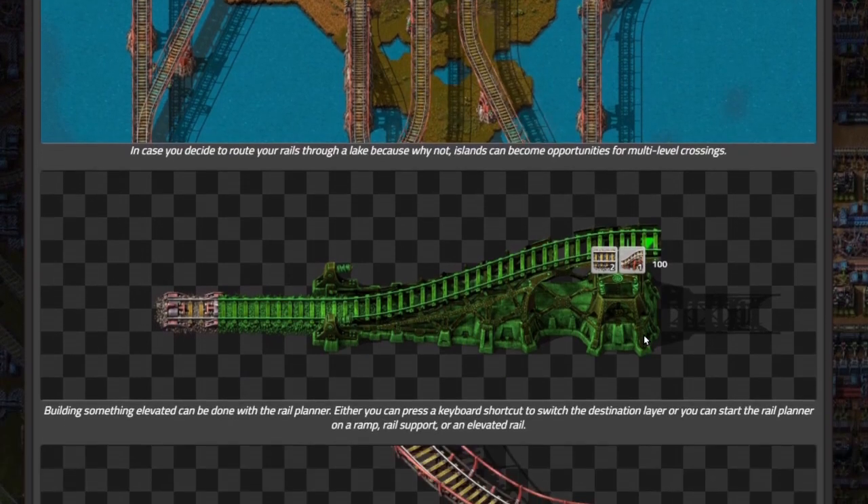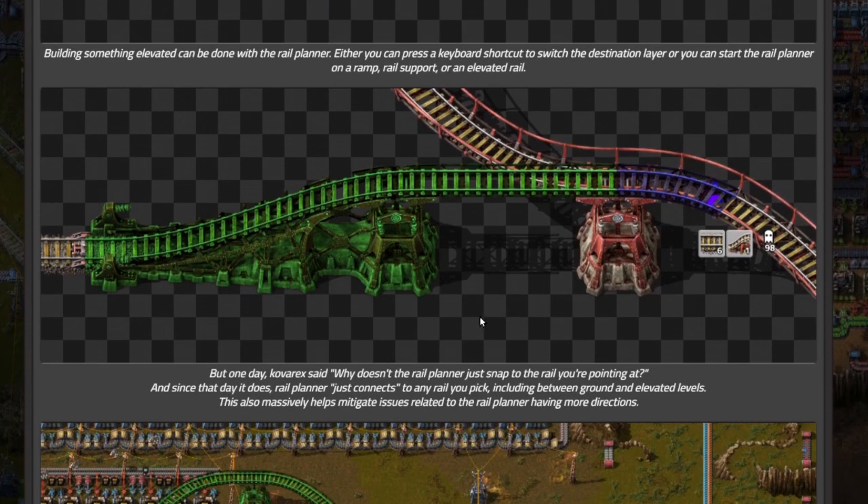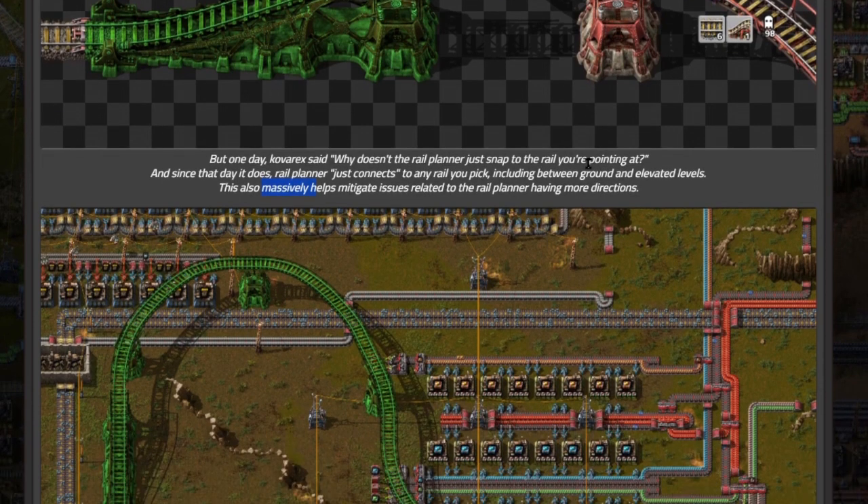Building something elevated can be done with the rail planner — you can press a keyboard shortcut to switch the destination layer or start the rail planner on a ramp, rail support, or elevated rail. One day a commenter asked: why doesn't the rail planner just snap to the rail you're pointing at? And since that day, it does! The rail planner now connects to any rail you pick, including between ground and elevated rails, which massively helps mitigate issues related to having more directions.